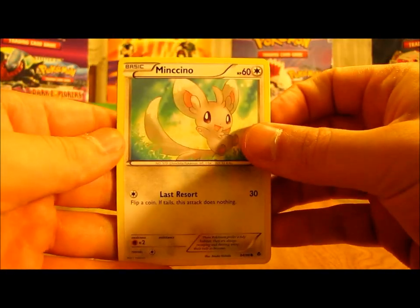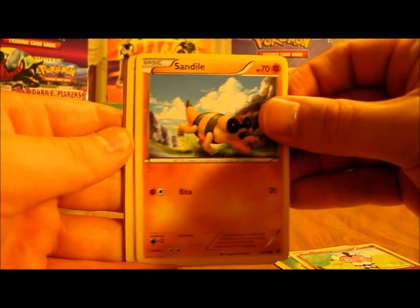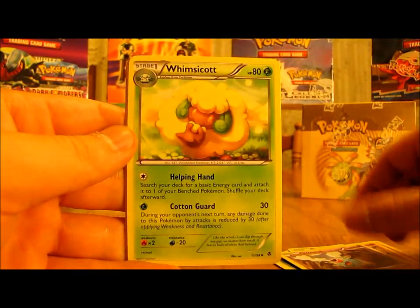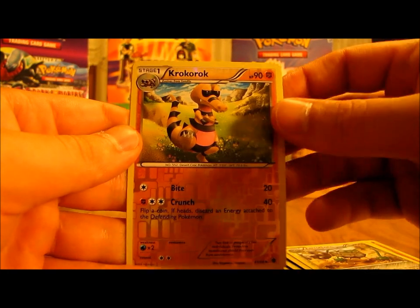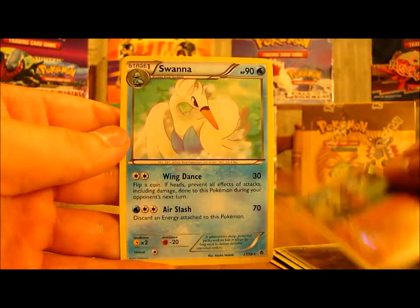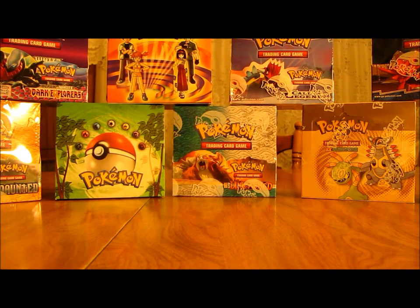Next pack has Mincino, Gothita, Sandile, Roggenrola, Woobat, Whimsicott, Cheren Supporter, Ferrothorn, Krokorok reverse as an uncommon, and then a Swanna as the rare. I believe I pulled that Swanna previously in this box.